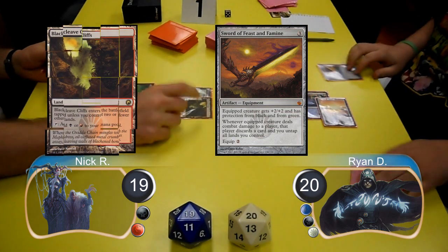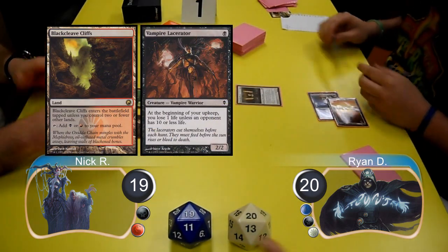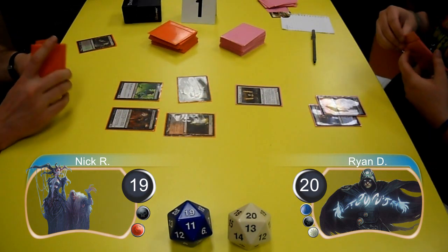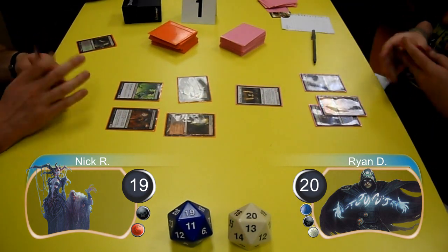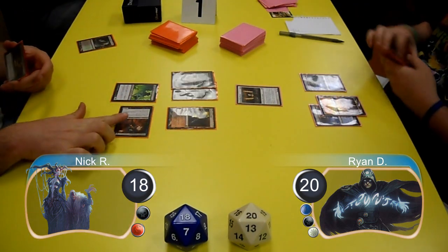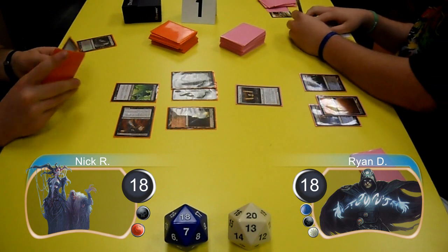Nick set down a Blackcleave Cliffs and resolved Vampire Lacerator but passed the turn without attacking. Ryan simply laid down a Darkslick Shores and passed the turn back. Nick went to 18 on his upkeep from his Lacerator and then attacked for 2, which Ryan decided to take, going down to 18 himself.